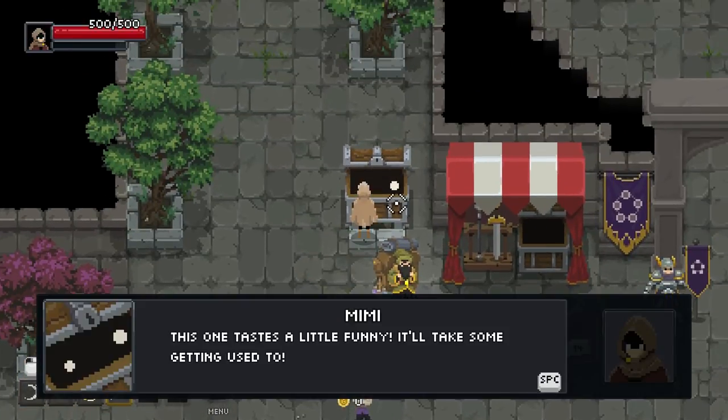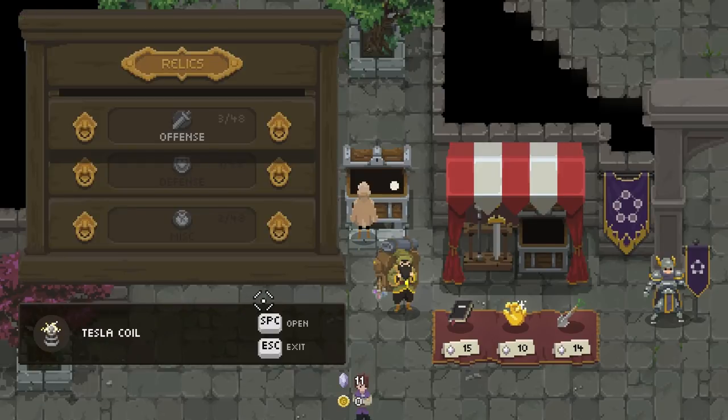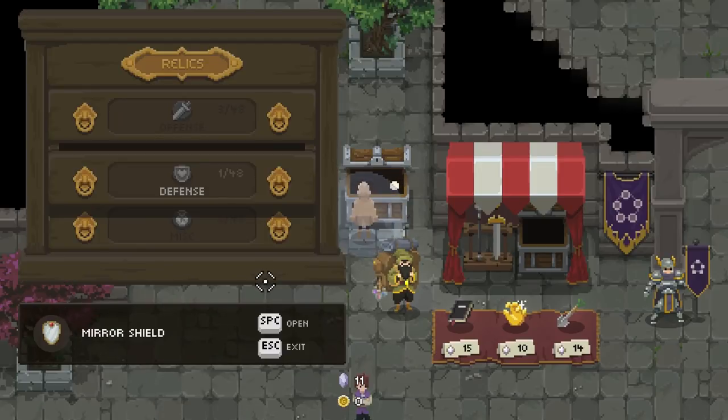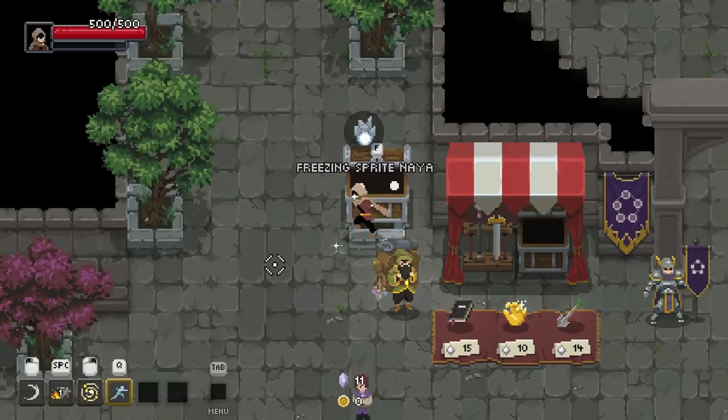Hello everybody, welcome back to more Wizard of Legend. Let's pick some new stuff. Add a chance to shock foes just in an area around us. Get that shield on finally, and we'll put this on. We didn't have either of those last time.